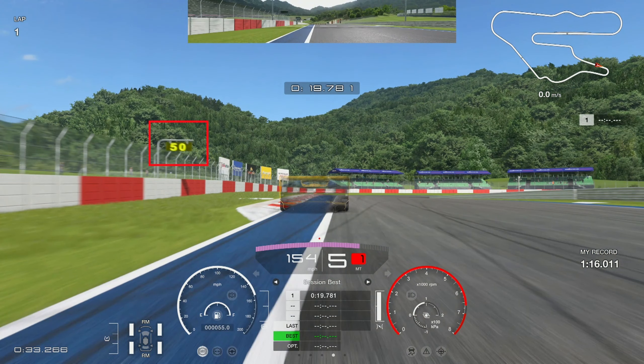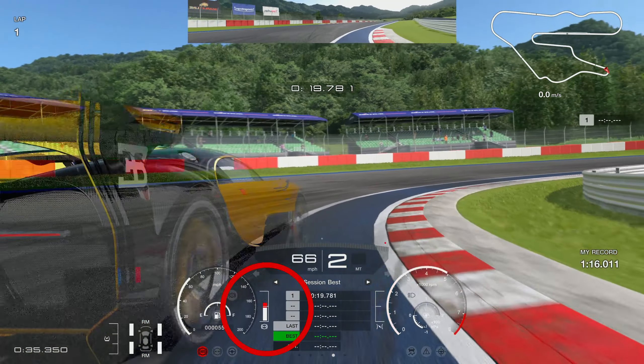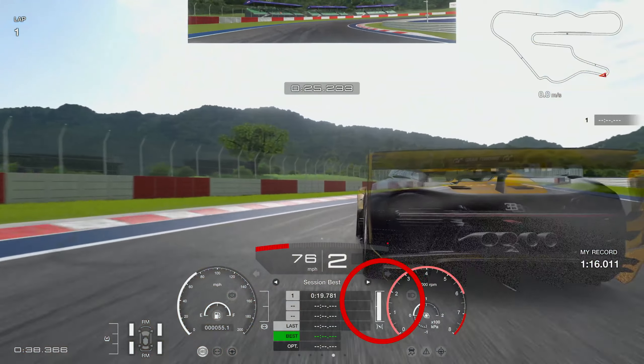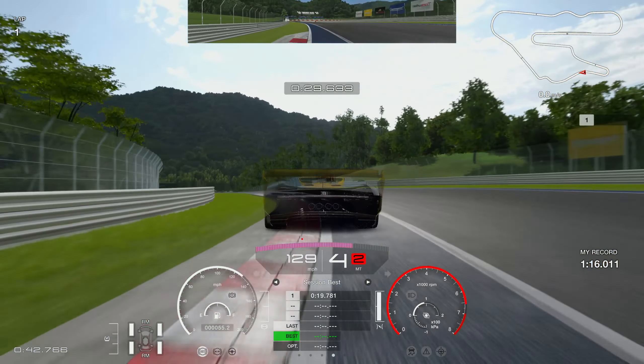I managed to claw that tenth back through the chicane. Now using the 50 board as a reference on the left-hand side, braking level with it or a fraction before — quite aggressive downshift and turning in at the same time. Down to second gear, try to get your right-hand tire onto the curb. This is about patience — wait for the car to rotate, then onto the throttle aggressively in second, then up to third.